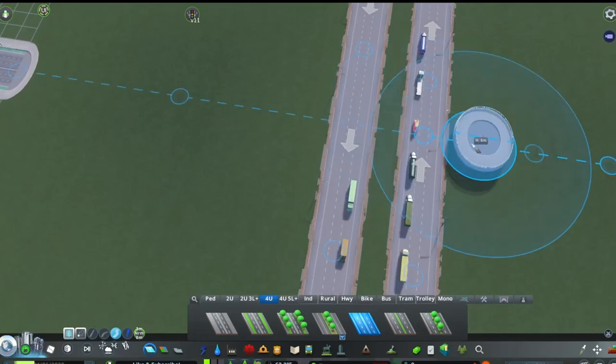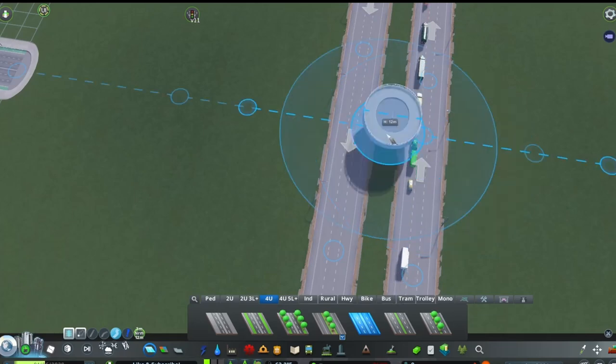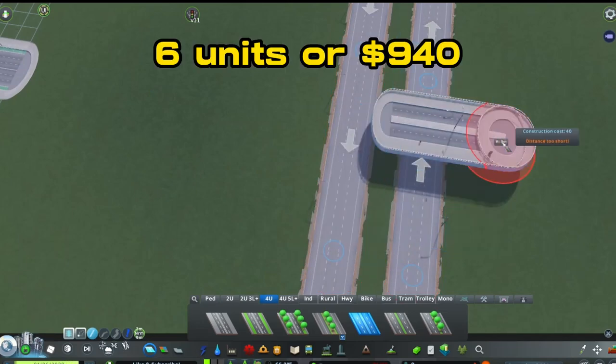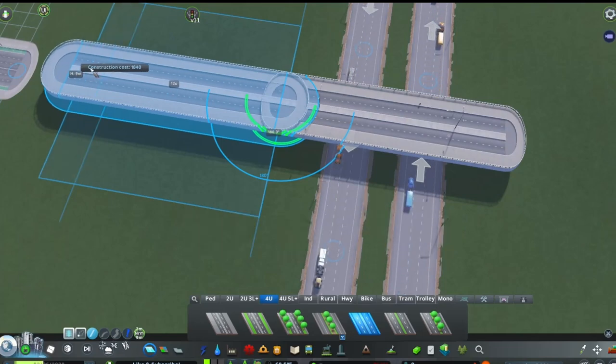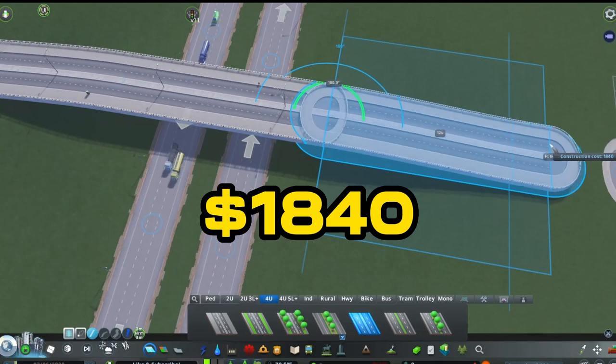To start, use any four-lane, two-way road and push Page Up three times to elevate to nine meters high. Then, starting in the middle of your two highways, draw out elevated roads six units or $940 long on each side, and extend them out another 12 units, bringing them to ground level by pushing Page Down three times. They should cost $1,840.